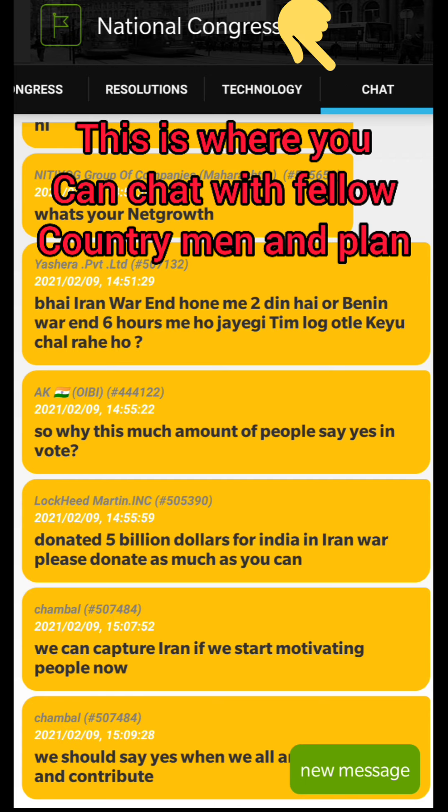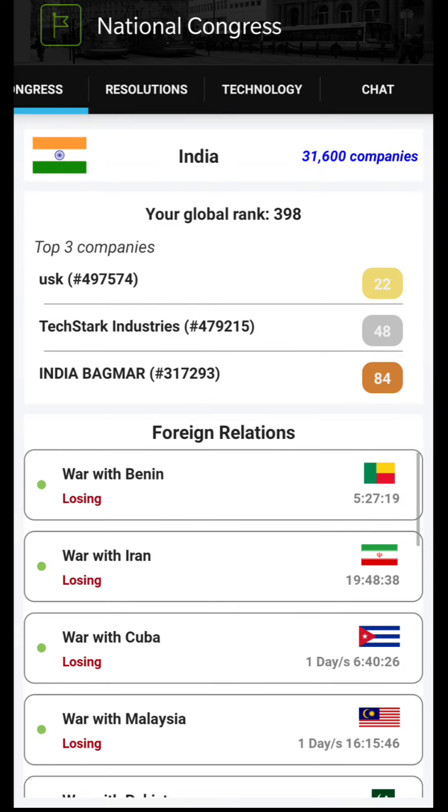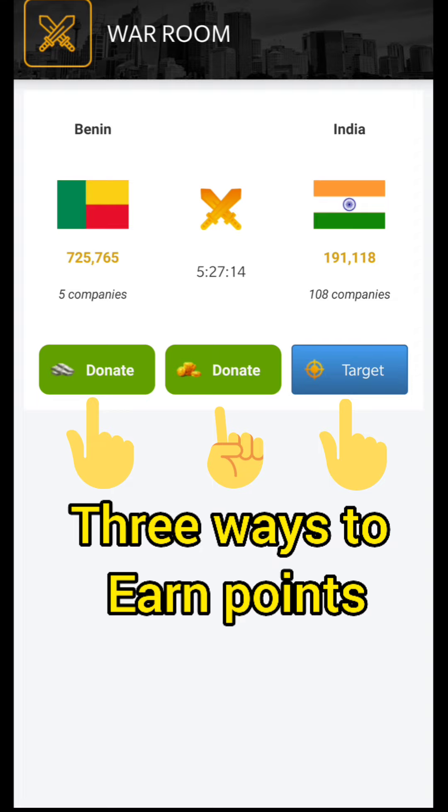The last option is the chat option. This is where you can chat with your fellow countrymen. There are 3 ways to get patriotism points.